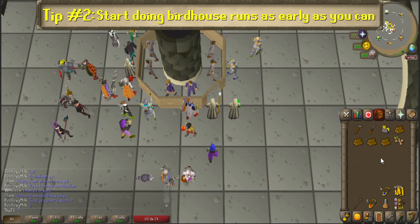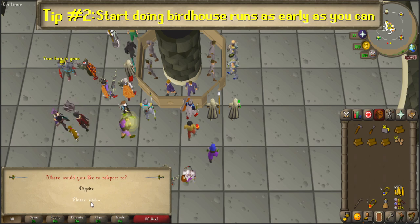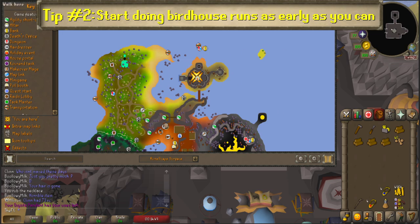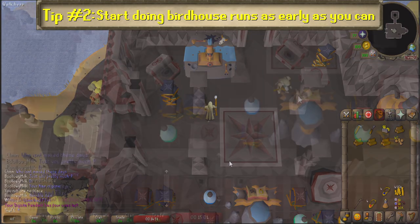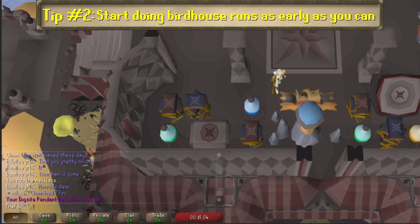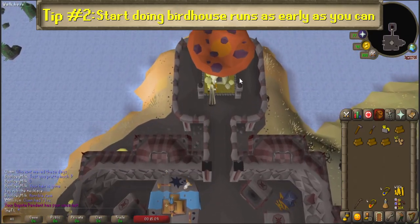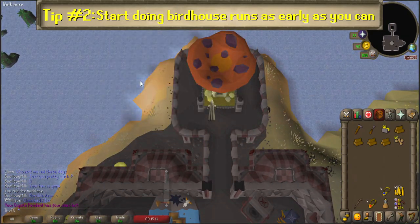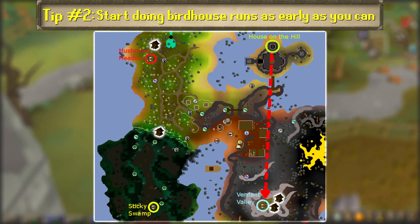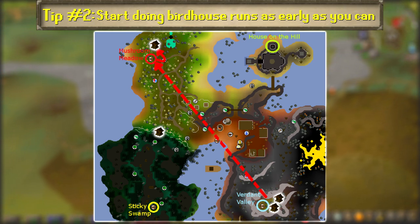Here's the method. Make your way to the house on the hill on Fossil Island as you did during the Bone Voyage quest. The fastest way there is using a Digsite pendant, which you can take directly to the house if you unlock the location by using the pendant on the southern machine in the house during the Bone Voyage quest, or any time afterward. Assuming you unlock the magic mushtree locations ahead of time, take the mushtree in the house on the hill to the Verdant Valley and set up the two birdhouses there.